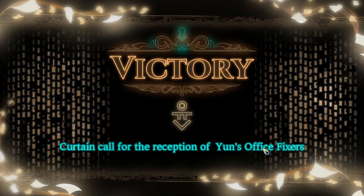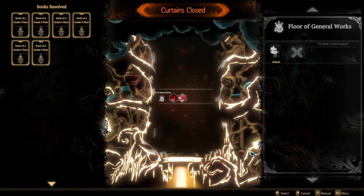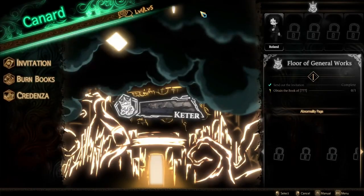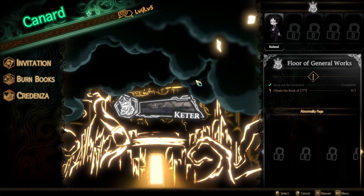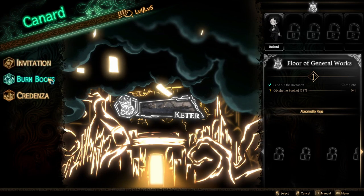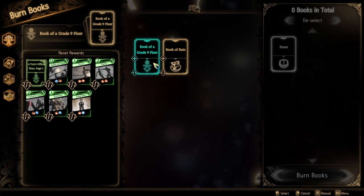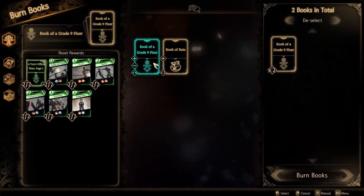Curtain call for the reception of the UL office fixers. Really sorry about that, UL office — it seems like you lost a couple of fixers without even knowing what actually happened to them. But it was their decision, right? They decided to go forward. The other guy tried to stop them — he did say they should report to the office, but they didn't want to listen. Did I get a new book from this? Oh yes — the book of Grade 9 Fixers! I got six copies: dodging strike, trust, wallop, preemptive strike, quickness, and preparation.